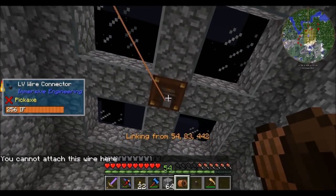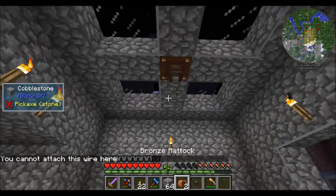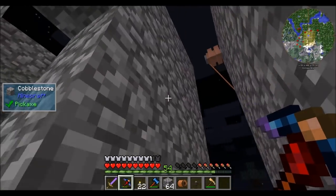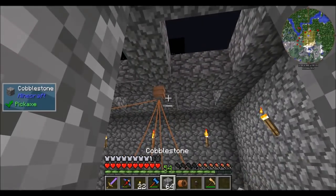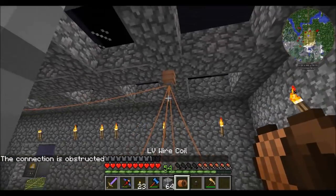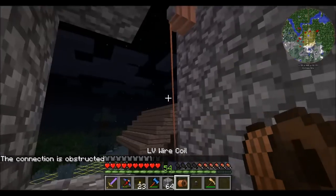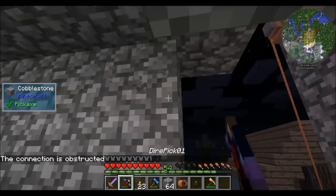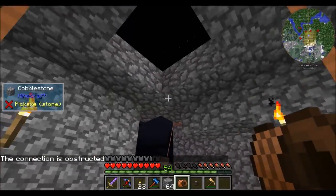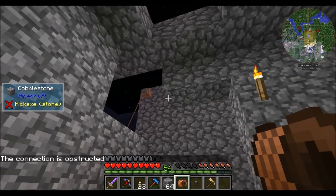Now this is going to use up a lot of my internal power storage. We cannot attach this wire here — that's right. So maybe we connect this guy to here. Still obstructed? Killing me. Still obstructed? Is it a vertical thing? What is obstructing? Is it this one? All right, back in a second when I figure out which block I need to break. Got it working — I wound up moving the connector but it's good now.